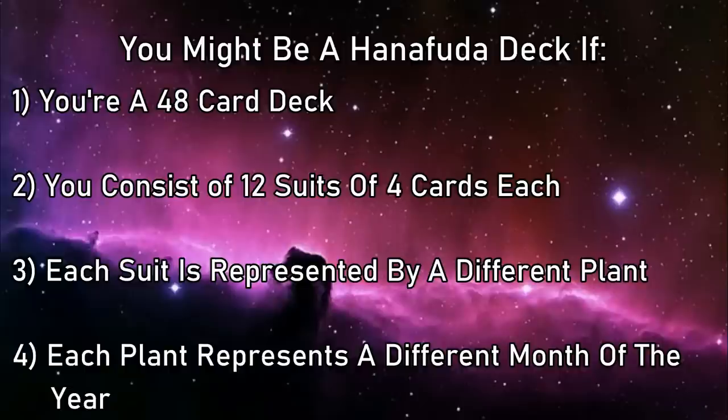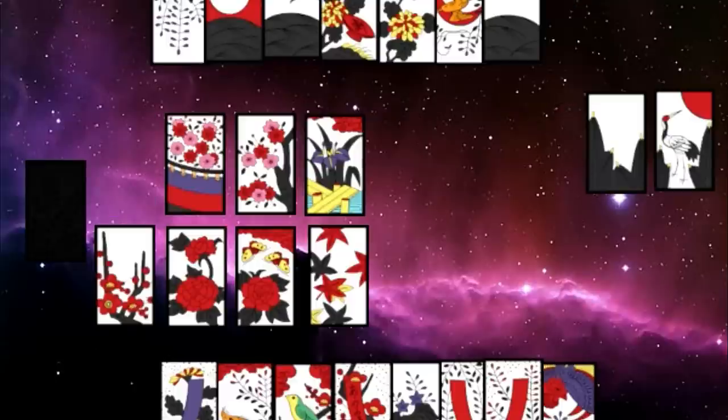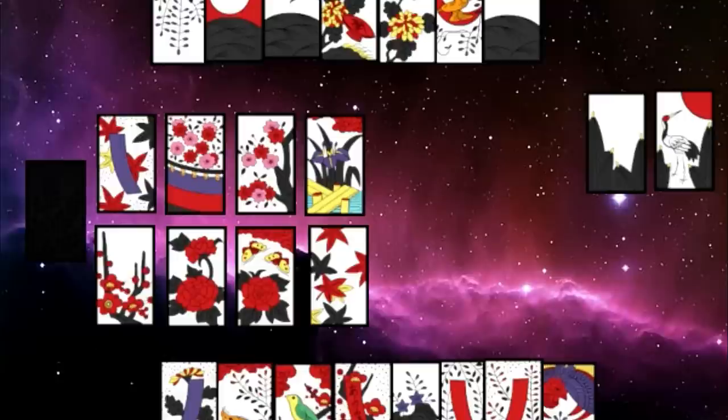As for Koi Koi itself, it's kind of a fusion of Go Fish and poker. Each player starts with a hand of 8 cards, and there's an additional 8 cards left face-up in the play area. The player who goes first reveals a card from their hand, and if it matches a suit of a card in the play area, you take it and place the pair face-up on your side of the field, revealing it to both players.